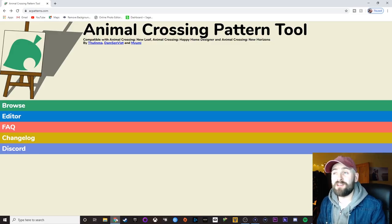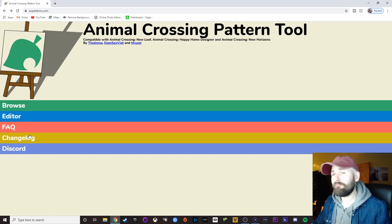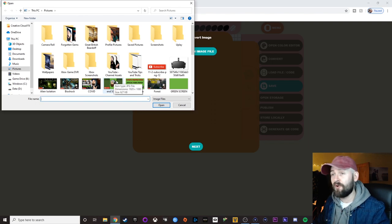So first things first, this is the website you need to come to. This website is acpatterns.com — I'll put that up on the screen. Animal Crossing Patterns. Now this website is super easy to use. All you need to do is go to editor, and then when you're in the editor, go to convert. From here you can pick any picture you want that you might have found online or you might have on your computer or on your phone. It does work on the phone — I used it to create mine just sitting on my phone on the couch.